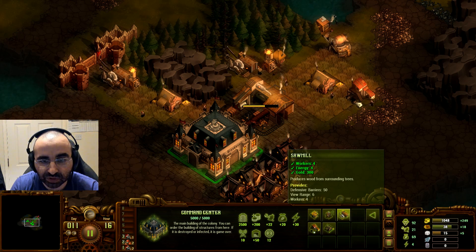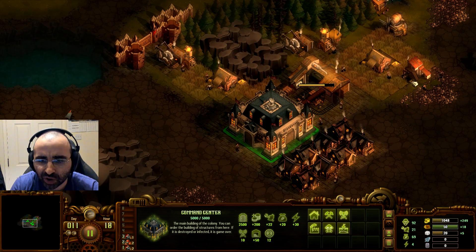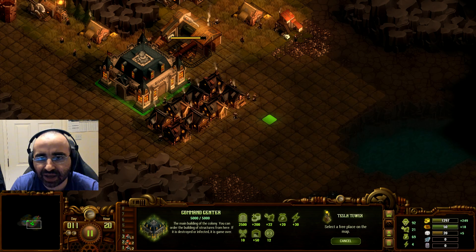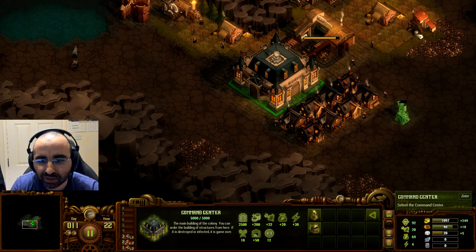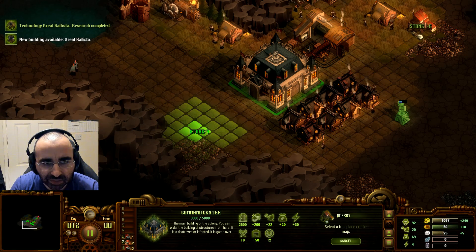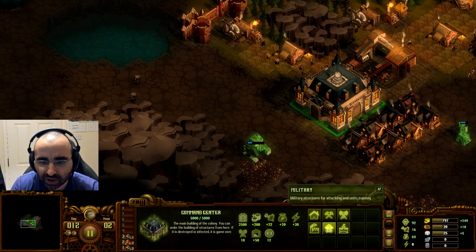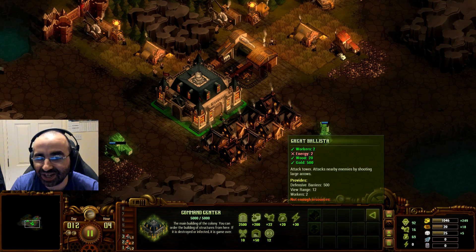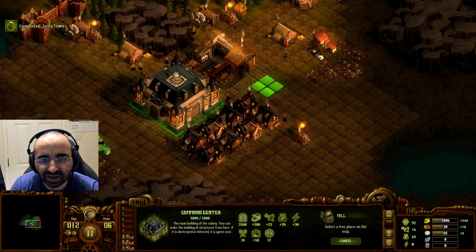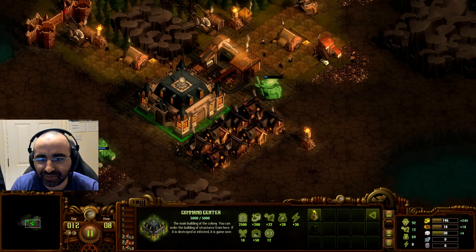We could probably get more stone — let's build another quarry. We don't need to build a Tesla tower here thankfully as we're already within range. Actually, let's build a Tesla tower here to expand in this direction, and build another quarry right here. The maximum yield is four stone here so let's build it. We can now make great ballistas — go to Military. To make a great ballista we need more energy, so let's go back and make another mill. We're running out of power; these mills can eventually be upgraded to advanced mills for more power.